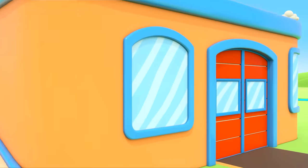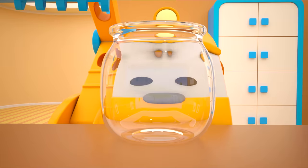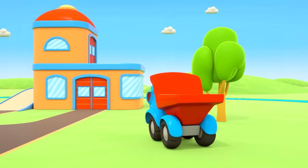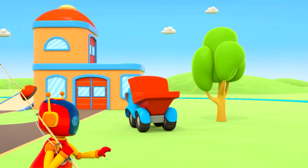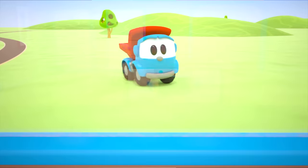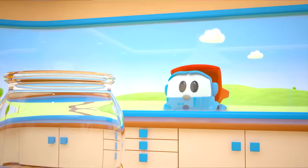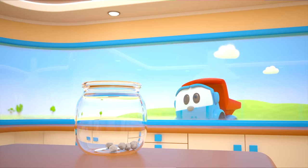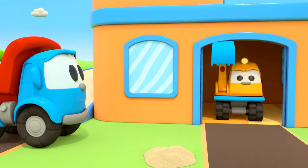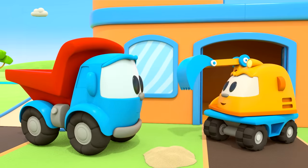This is Excavator Scoop's garage. I wonder what Scoop is planning to do? Leo is going to see Scoop — and it looks like the robots are off fishing. Scoop is putting stones in a jar; Leo is very surprised. Leo! I didn't see you there.